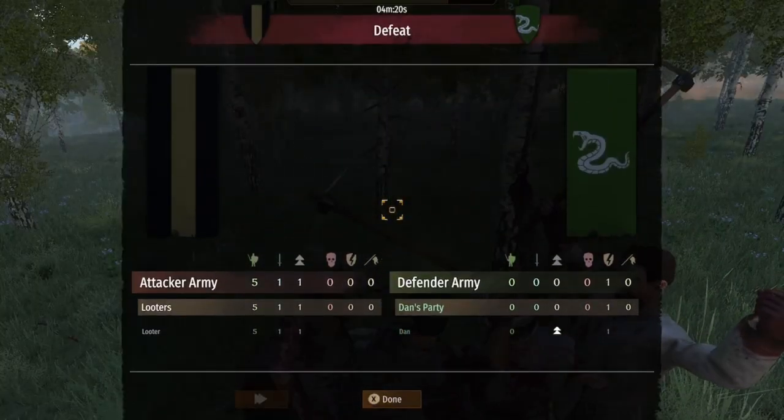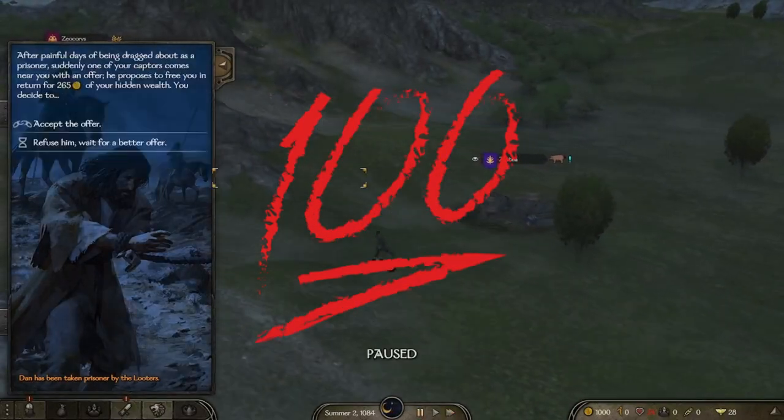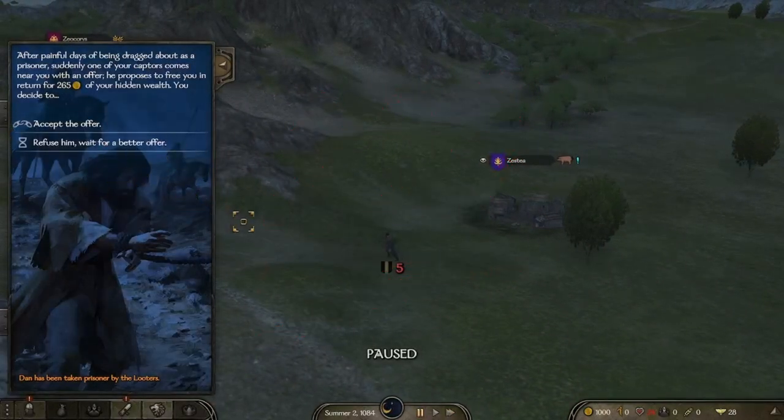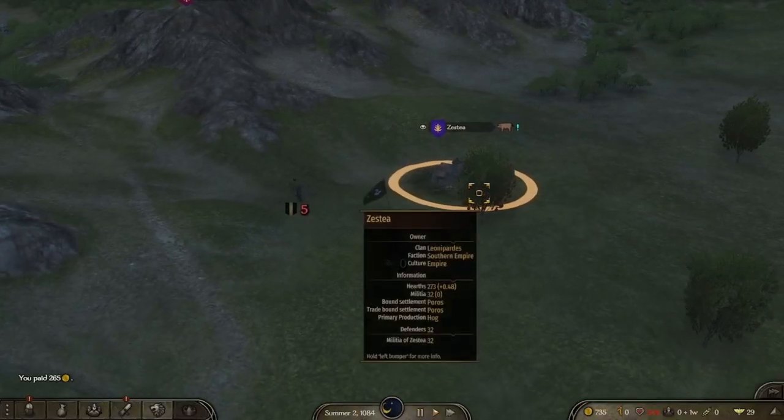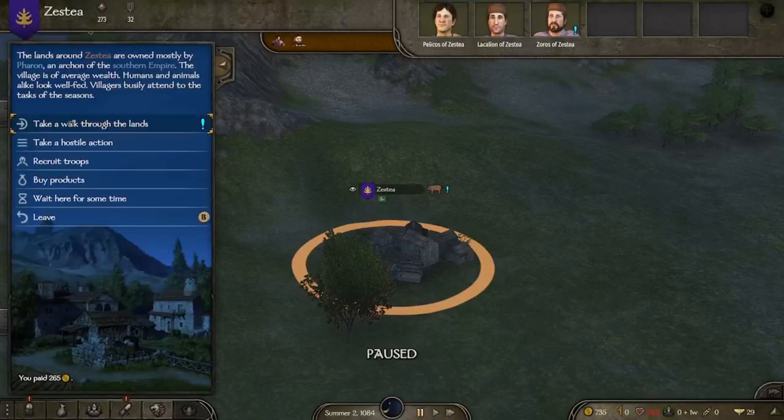Gives you some stats. So basically you're a loser. And then I was captured, and some painful days of being dragged about as a prisoner. I eventually paid him off because I had some hidden money apparently. Don't know why they didn't find it — hidden in the magic places on your body.